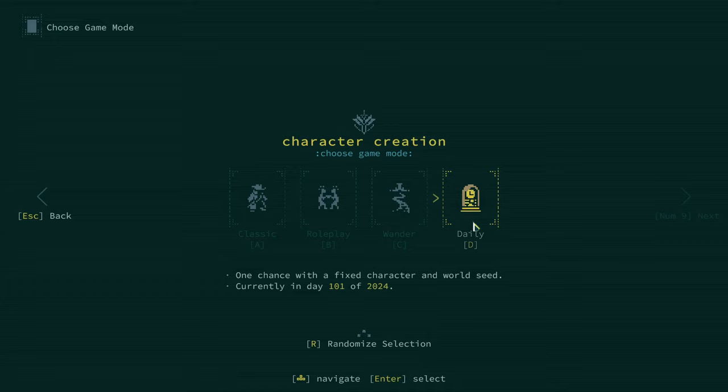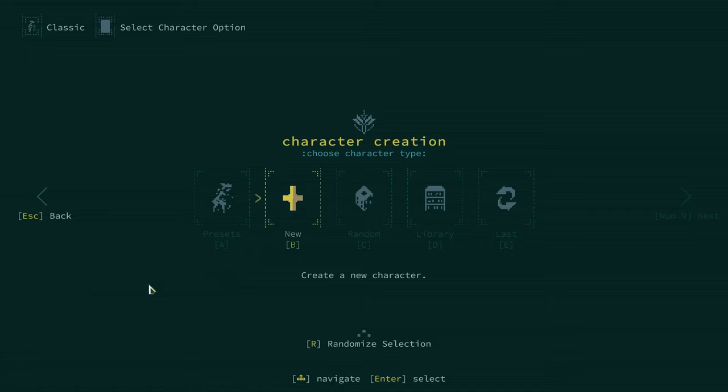There's also a daily challenge, which was previously in the game — basically a unique setup that changes every day. We're going to start with a classic one here and go through a lot of the early character generation in detail. I'm basically trying to relearn the game myself so that we can be ready for the 1.0 release and do a full run-through series with it, because I'm really excited for this game.